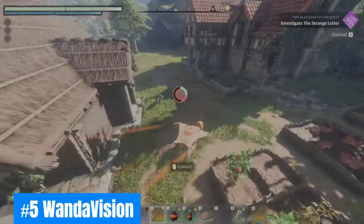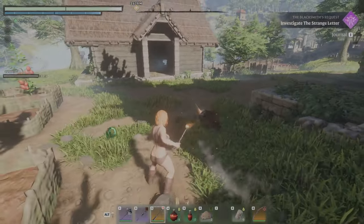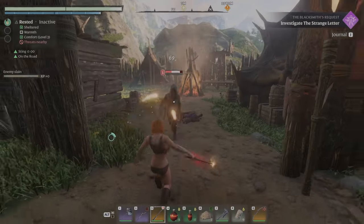Number five: WandaVision. Using Wands is OP, especially in the early game. Wands do not consume mana or stamina, and are great for spamming damage on enemies from a distance.